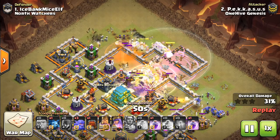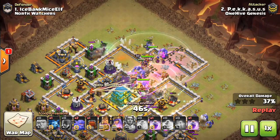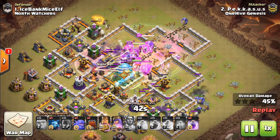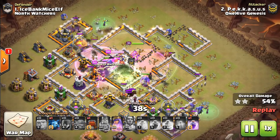This was a pretty good example, maybe a little bit early here on the Grand Warden. One of the main points I'm going to make as we go through this video is you want to hit the Warden's ability just as your troops are lurching forward, and that's when I'm talking about a kill squad.